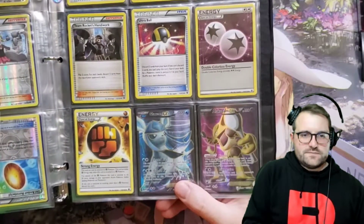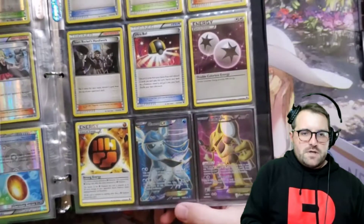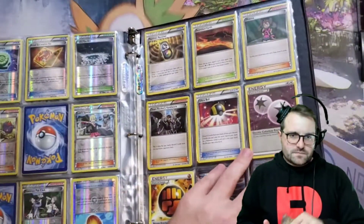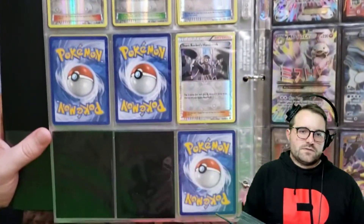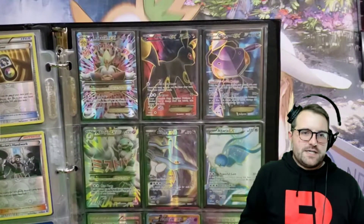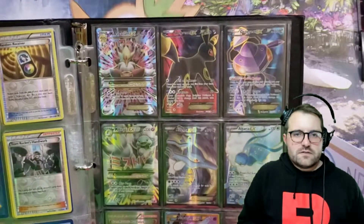We got Glaceon EX. That Team Rocket's Handiwork is pretty cool though, actually. Glaceon EX Full Art, Alakazam EX Full Art. Man, these Full Arts were like absolutely dirt cheap at one point. Shanna. So we got some reverses on that side. There's our Mega Alakazam EX Full Art with the spoons around them. Umbreon EX Full Art — very cool.